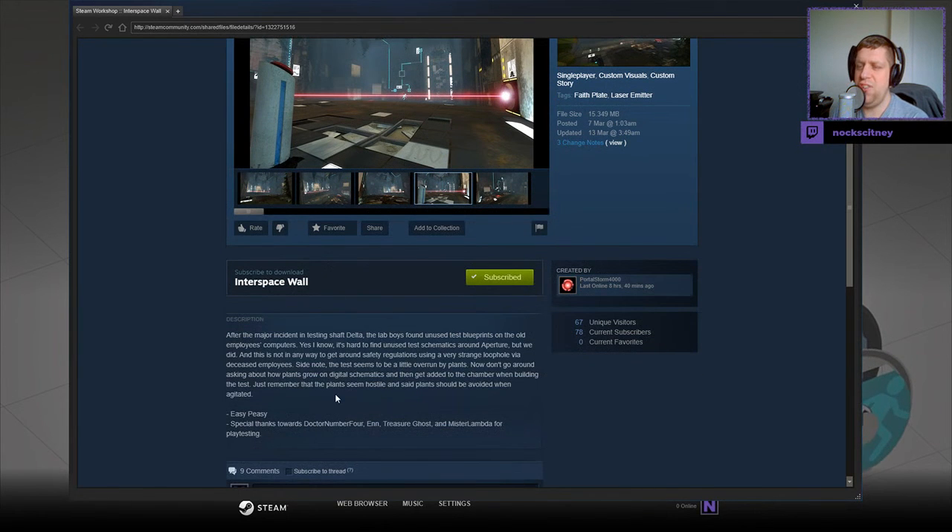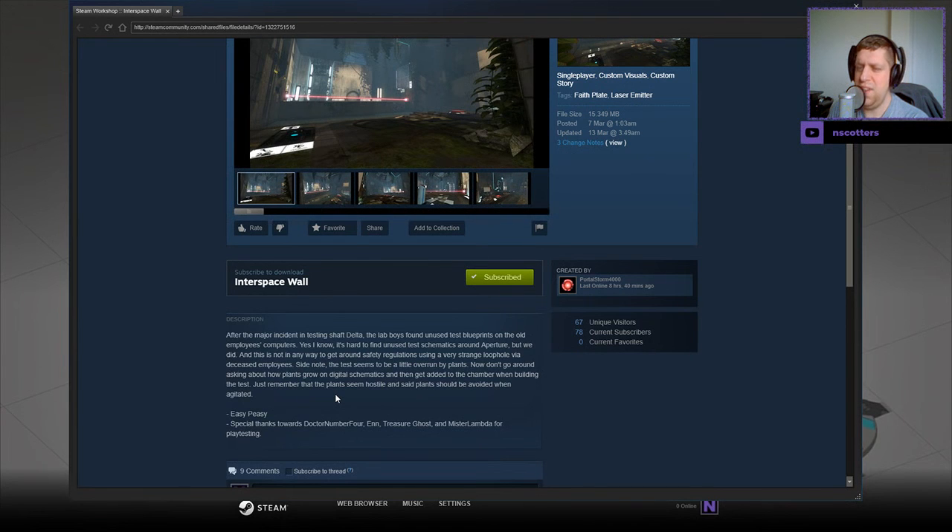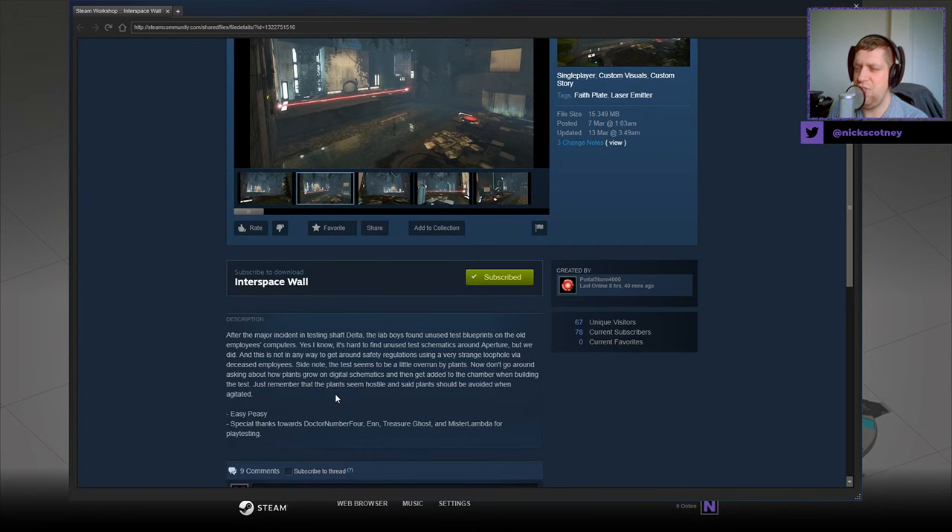After the major incident in testing, Shaft Delta, the lab boys found unused test blueprints on the old employees' computers. Yes, I know, it's hard to find unused test schematics around Aperture, but we did. And this is not in any way to get around safety regulations using very strange loopholes of our deceased employees.